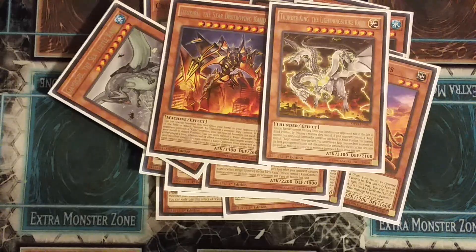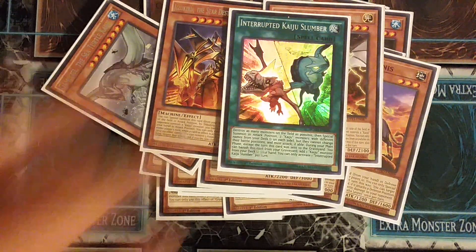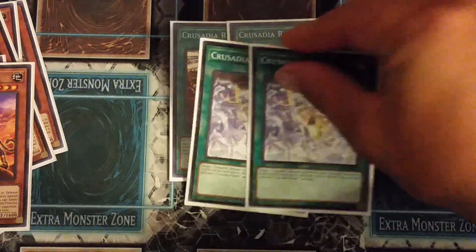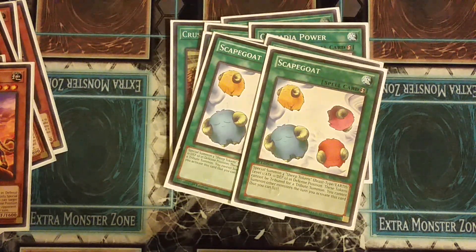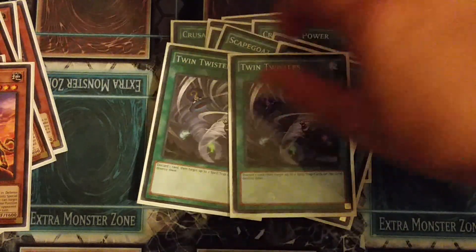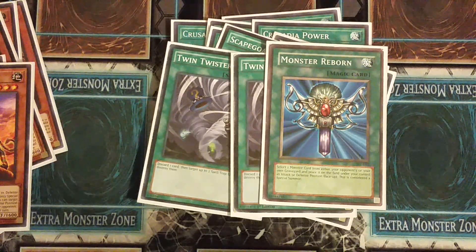And of course, Slumber. For the rest of the spells: two Revival, two Power, two Succession, and I added Scapegoats because Soldier is a thing, so you can draw out your opponent's Kaiju user. The Last Crusade — you need that to win the game.